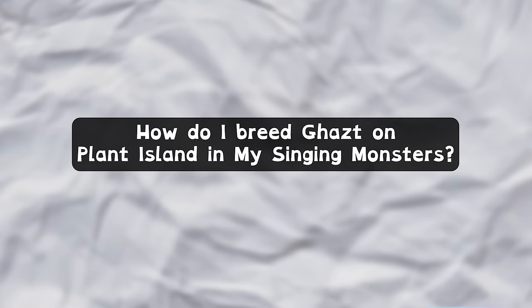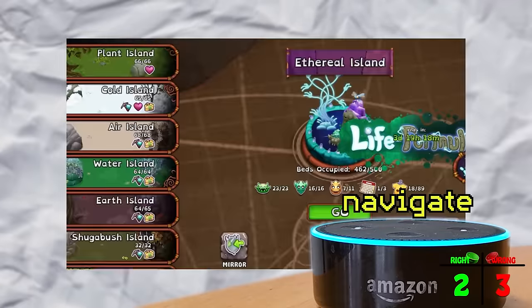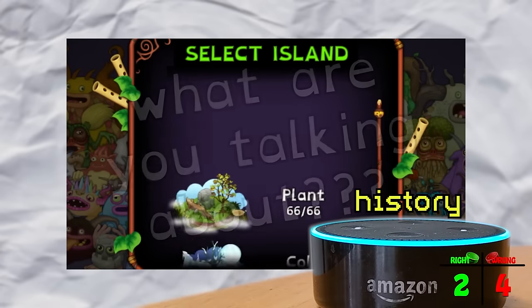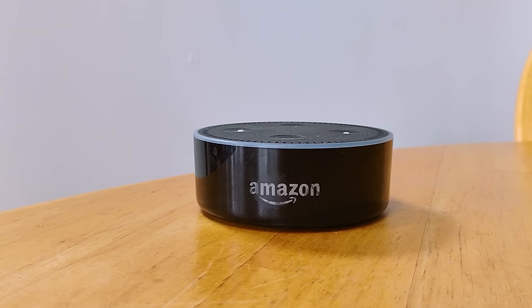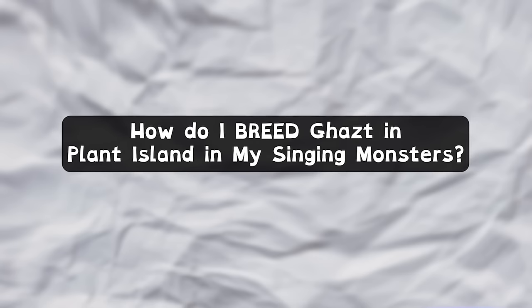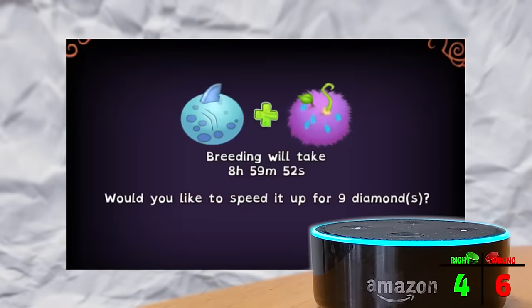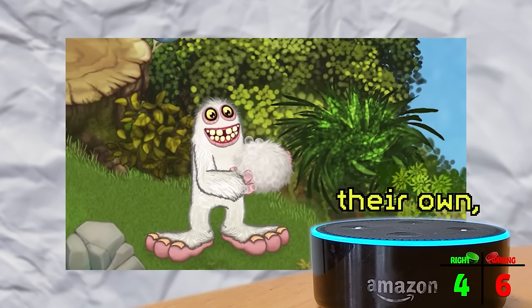How do I breed Gast on Plant Island in My Singing Monsters? "To read the cast on Plant Island in My Singing Monsters, open the game and navigate to the Plant Island. Look for the bookshelf near the fireplace and interact with it by tapping on it. A pop-up window will appear with a list of books. Tap on the cast book to read it and learn more about the history and culture of Plant Island." Good to know, but that didn't tell me how to breed it. How do I breed Gast in Plant Island in My Singing Monsters? "To breed guests on Plant Island, select two three-element plant monsters with different sounds and colors. Tap breed on the main screen. Wait for the pregnancy to finish. The guest egg will hatch and you will receive a guest."